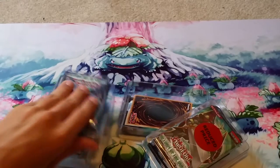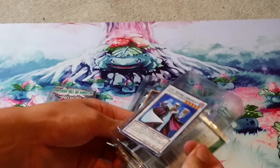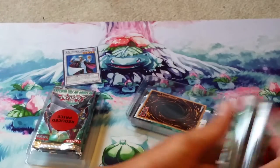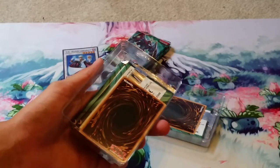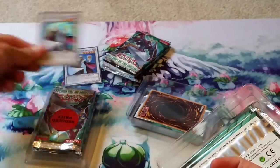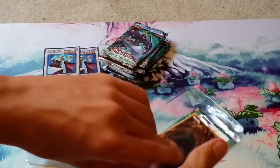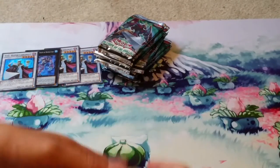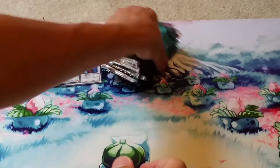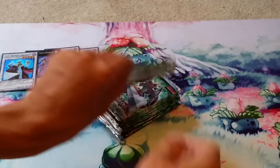Let's see - the first promo is a TG Hyper Librarian and three packs. Next promo is another TG Hyper Librarian, three packs. Then we've got an Acid Golem, three packs, and rounded off with another TG Hyper Librarian. So three TG Hyper Librarians and an Acid Golem, plus 12 packs of Return of the Duelist. Let's get right into it.